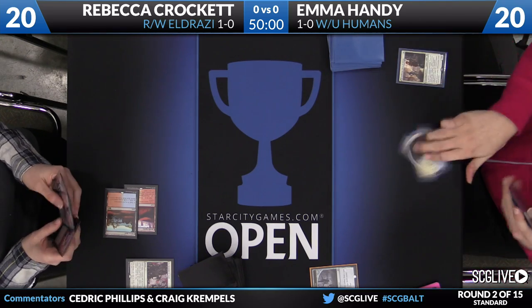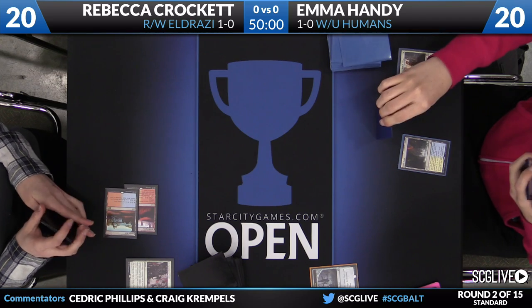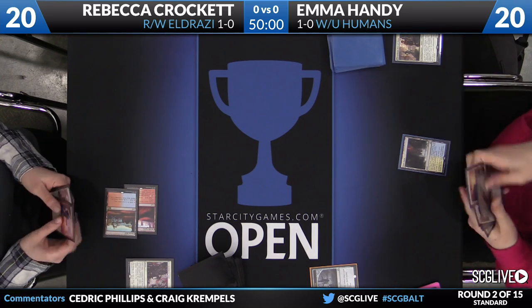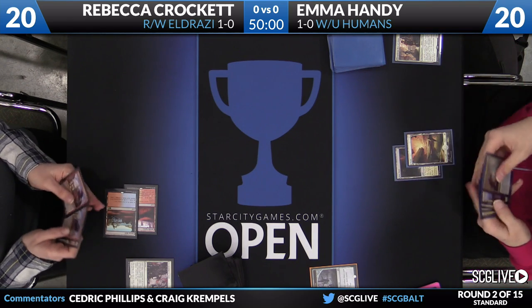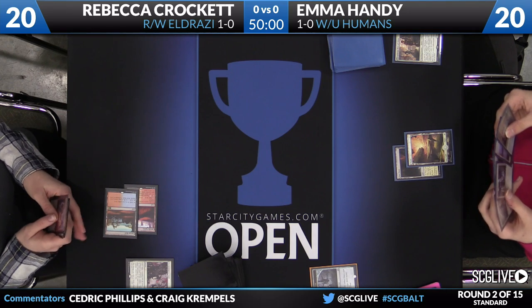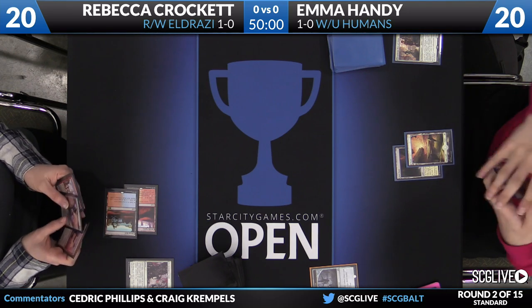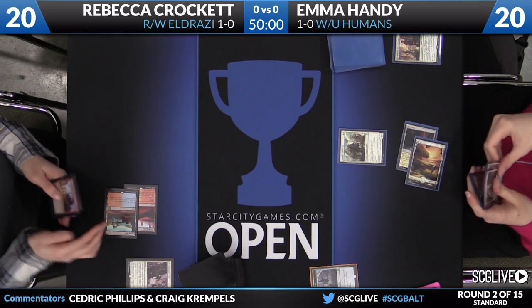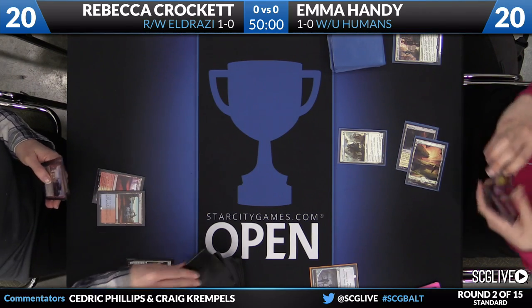Round number two is underway here in Baltimore. Rebecca has some of the more expensive cards in her hand. The Kithian isn't the most potent threat — she's probably not super scared of it. But she knows if she draws one or two lands, she's going to have all of her mana tied up every turn. It's a Council's Lieutenant, and a passing of the turn over to Crockett.